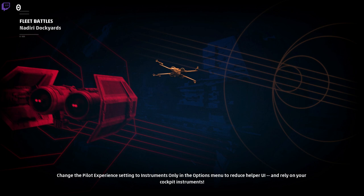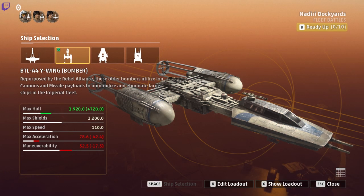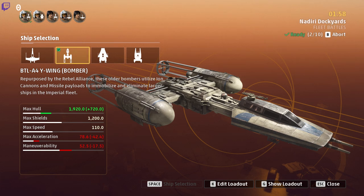We are jumping into the fleet battles, the multiplayer version, since we are now above level five. We are going to ready up and we are going to be flying the Y-Wing bomber. Looks like we have several two X-Wings, one A-Wing and two Y-Wings. I think that could be a suitable balance to it all.